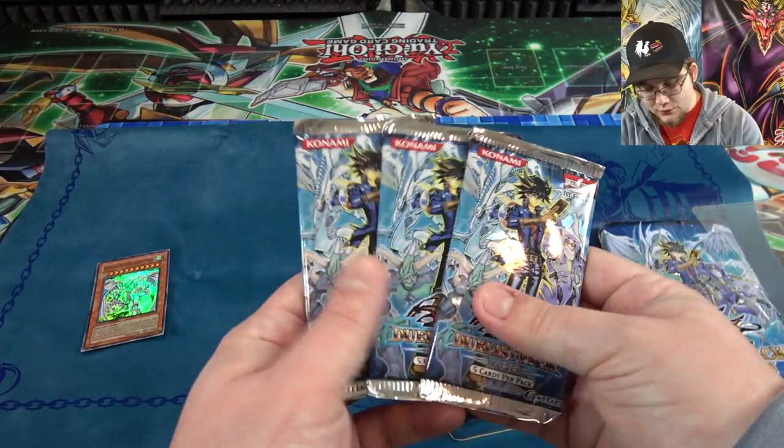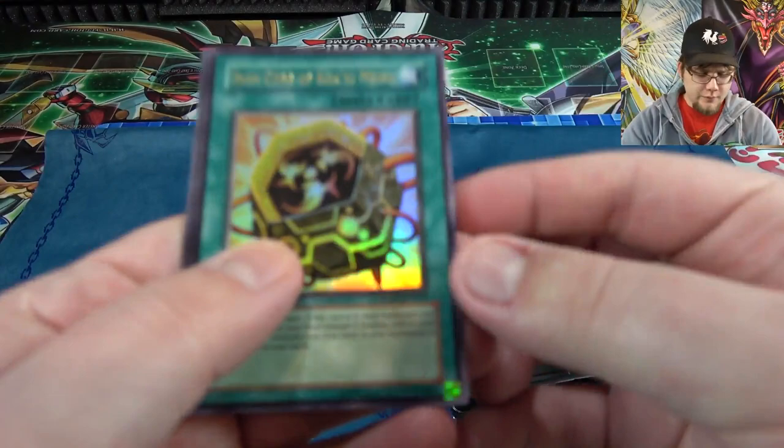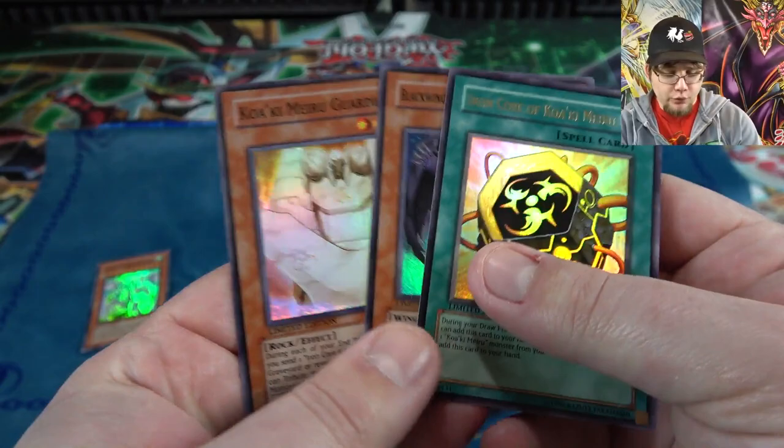You also get some Duelist Pack Yusei out of this, Duel Genesis, and a Promo Pack. Let's open up this Promo Pack — I think it was like preview cards from Raging Battle. You get Iron Core of Koa'ki Meiru, then Blackwing Shiro of the Blue Flame as a Super Rare, which is pretty cool, and also a Koa'ki Meiru Guardian — which was really good for back then. Getting those as holos was really neat. I miss the Koa'ki Meiru's.